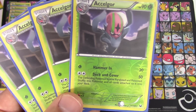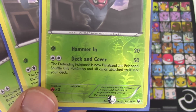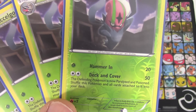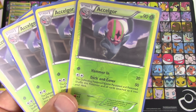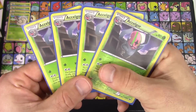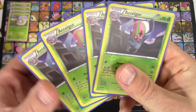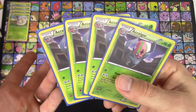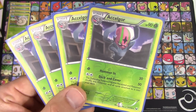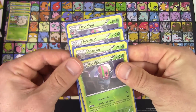You do need to get Accelgors out and going as fast as possible. Your main attacker is going to be based around Accelgor — we do have four of them. With the Deck and Cover attack, the defending Pokemon is now paralyzed and poisoned for 50 damage, then you shuffle this Pokemon and all cards attached to it back into your deck. So you're hitting for 50, paralyzed and poisoned, and running back to the deck taking your energy with you. The idea is to keep running and hiding, dealing damage, and paralyzing and poisoning — making your opponent have to play item cards like Switch, Escape Rope, or AZ to get out of that paralyzed state.